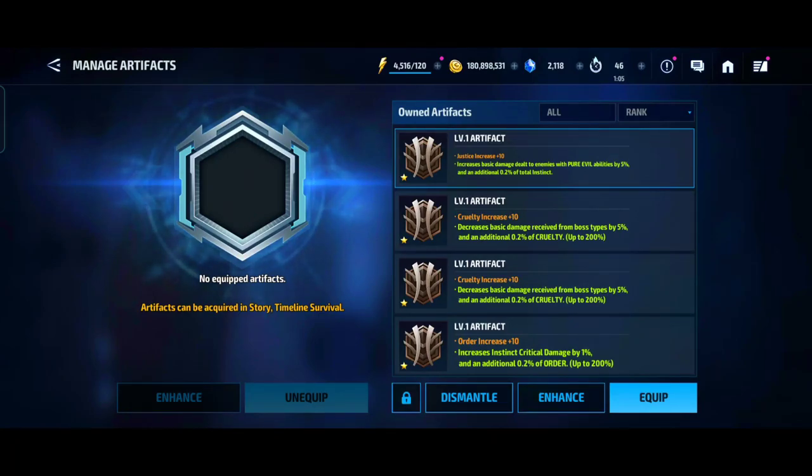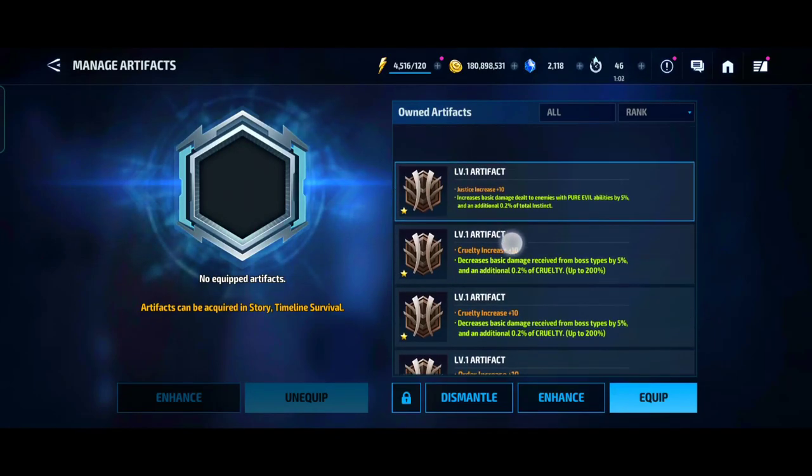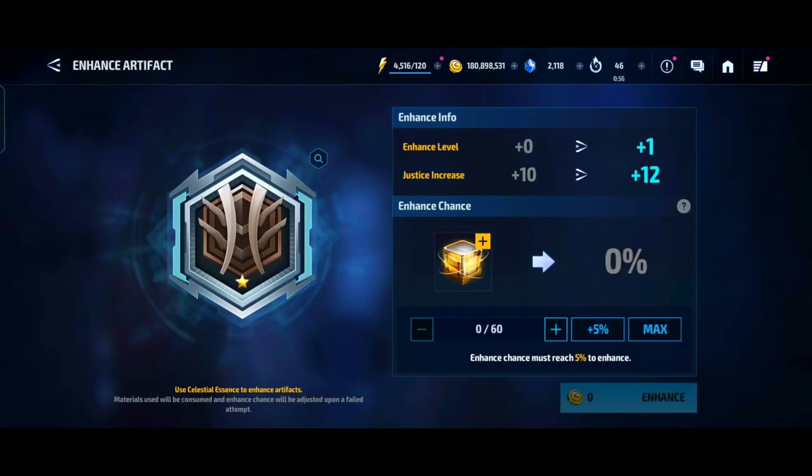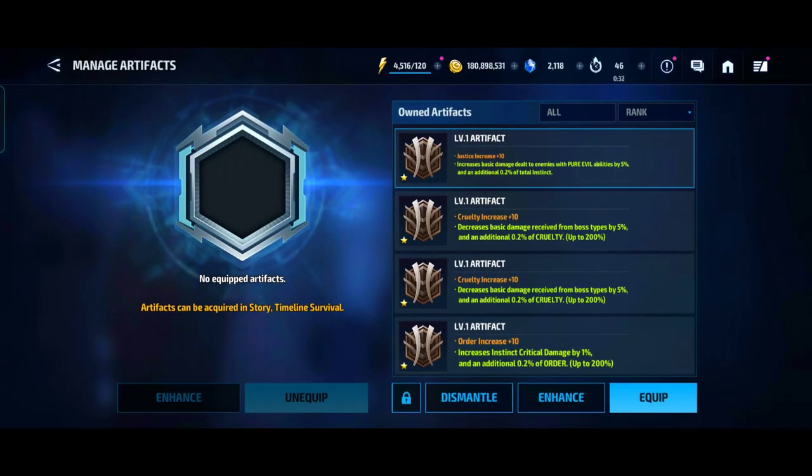There's an important catch: if an artifact doesn't have the stat you want, it's useless to you. You cannot change the stats of an artifact and you cannot rank it up. A one-star artifact will stay one-star for its entire life — you cannot make it two-star no matter what. You can enhance it up to plus 20, which improves the stats, but it will never become a two-star.